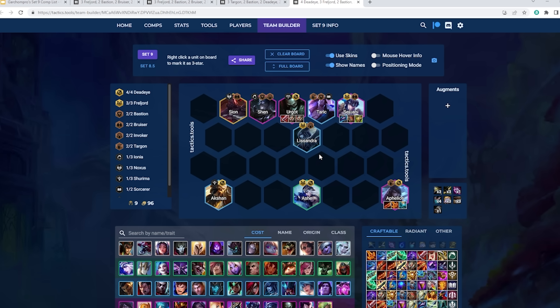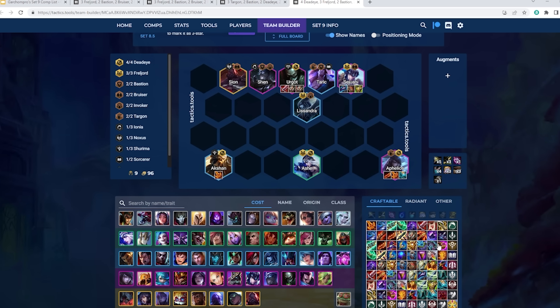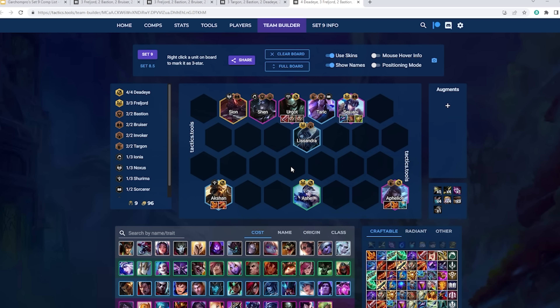In terms of best items for Urgot, Bloodthirster plus two is going to be best. Hand of Justice works for a healing item. Titans is going to be his best item. You can throw random tank items on him, but Urgot usually wants hybrid damage-tank items. Edge of Night does quite well on him — so really Titans, Edge of Night, Bloodthirster, and Hand of Justice are his best. He can use spare damage items like Infinity Edge or Deathblade, but if I have spare raw damage items I actually prefer to throw them on Akshan and duo carry him with Aphelios. This variation probably stabilizes the easiest — you can start killing stuff really easily with four Deadeye, take good losses, and it's a great top four composition. That said, it has the lowest cap since you can't really play legendary units at level 9.